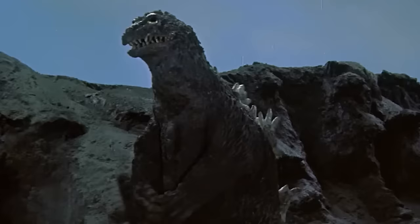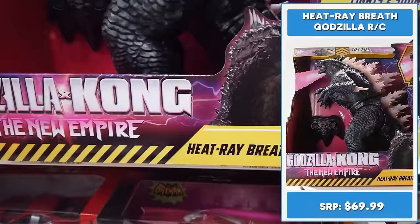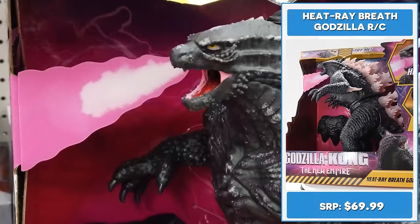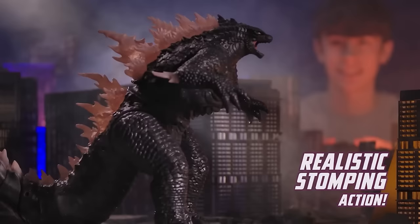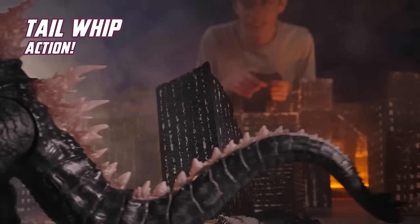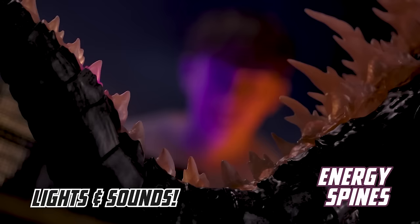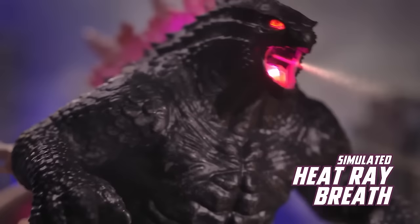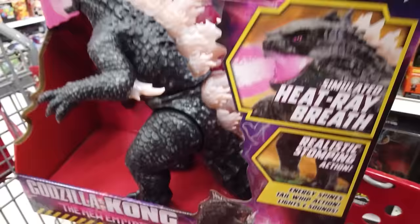When I heard that the Godzilla X Kong toys were hitting store shelves, I turned into Godzilla and destroyed the toy aisle. Here it is — meet the Ultimate Godzilla Heat Ray Breath Godzilla RC by Jada Toys, with realistic stomping action and wicked tail whip action. This radio-controlled Godzilla features interactive lights and sounds that bring him to life. Feel the earth-shaking roars with fiery simulated heat ray breath. Isn't that so freaking cool? Adding this pure awesome sauce to my cart.